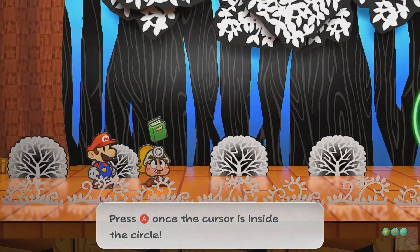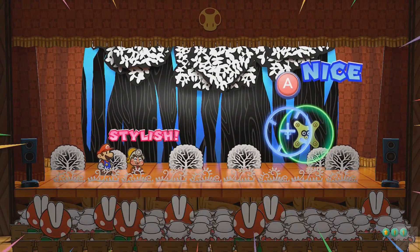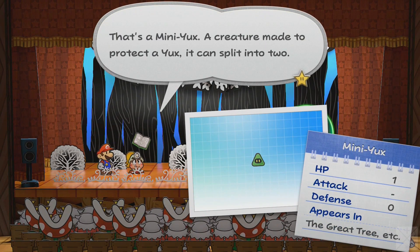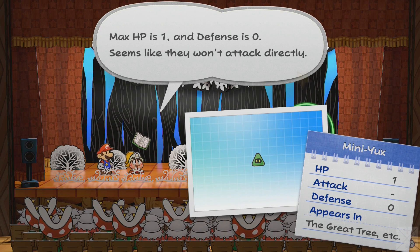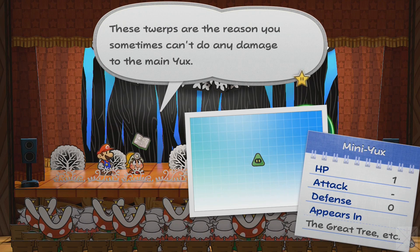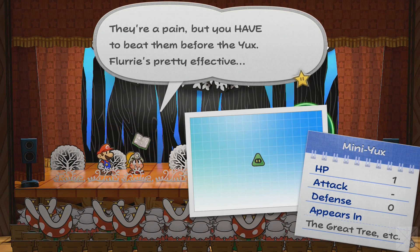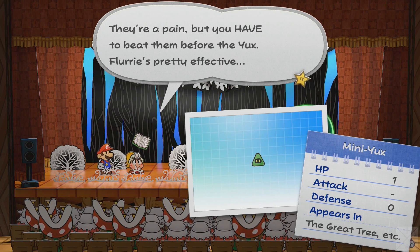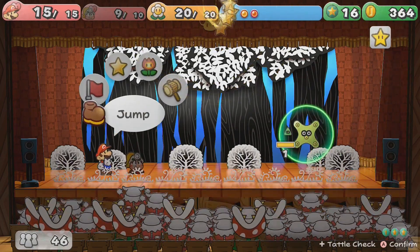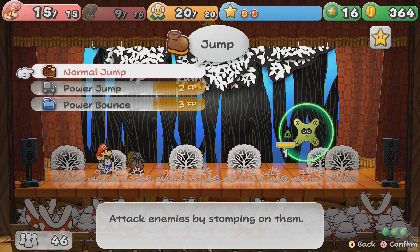Mini Yux. That's a Mini Yux — a creature made to protect a Yux. It can split into two. Max HP 1, defense 0. Seems like they won't attack directly. These little torps are the reason you sometimes can't do any damage to the Maniacs. They're a pain, but you have to beat them before the Yux. Flurry's pretty effective. If we had Flurry out here, she could use her Wind Gust to just take out both of them.